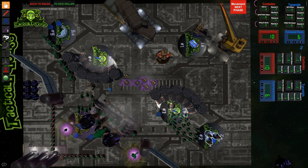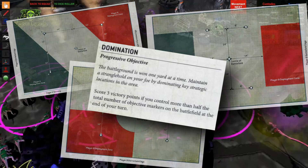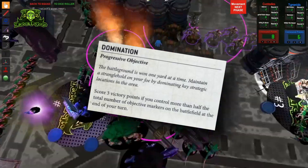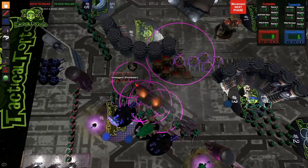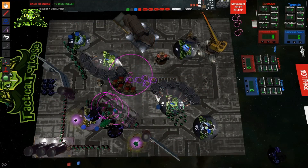Once you've selected objectives you can score by fighting your opponent, consider board control objectives — the Battlefield Supremacy and Shadow Operations categories. Take into account the mission being played. On missions with five objectives like Priority Target, Sweeping Clear, or the Scouring, Domination is a fairly easy pick as long as you have fast enough units, since you'll only need to control three objectives at the end of your turn. Missions with six objectives where three are near your deployment zone, like Retrieval Mission or Overrun, are perfect for Raise the Banners High. I'd typically avoid almost all secondaries that require units to perform actions, including most of the Warpcraft secondaries — especially those that take an entire round to complete.